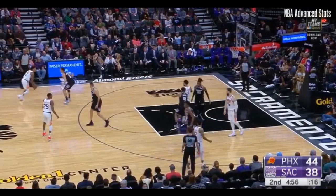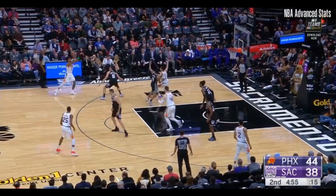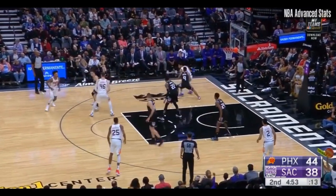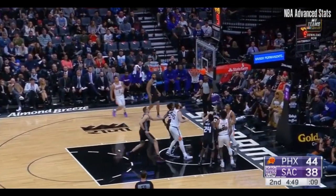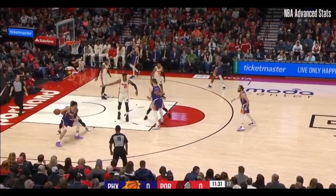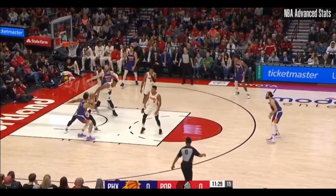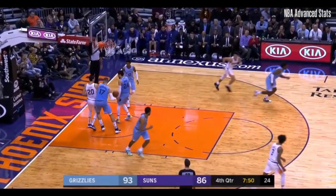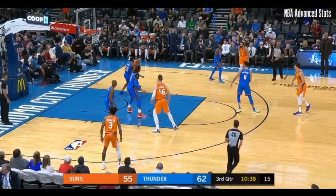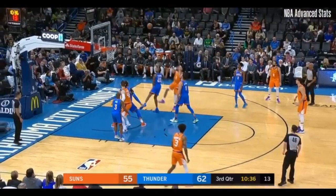Here he has the mismatch with Corey Joseph, who's a good defender, but it doesn't matter. He smoothly spins away from contact and creates enough space to get the shot off. In this one, he spins over his left shoulder on his frenemy, Damian Lillard. If you're smaller, he'll bully you. If you're bigger and stronger, he'll spin or he'll step back. Either way, Devin Booker is one of the most effective guards at posting up in the NBA.